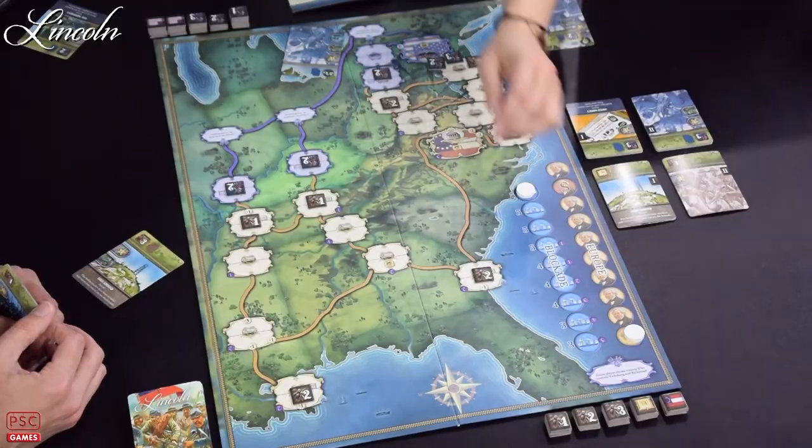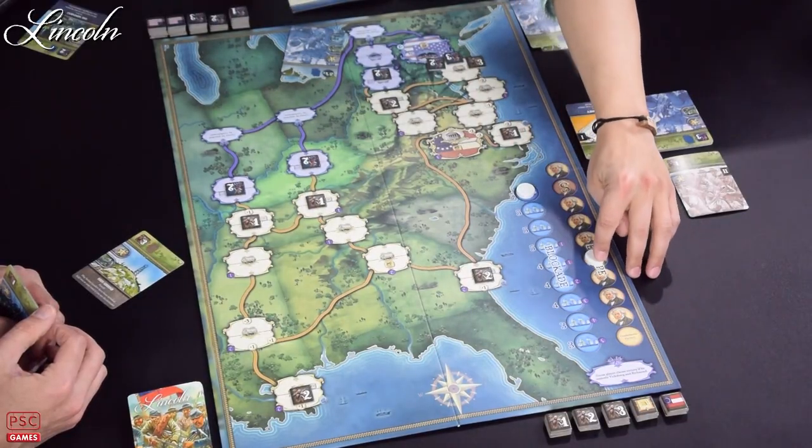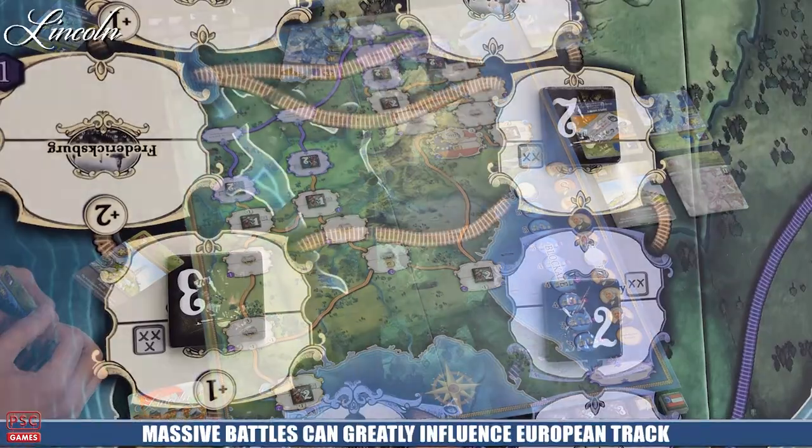There's a benefit for winning in those locations. The other huge benefit is that the loser has to move the European track the number of counters they lost in the opposing player's direction. So if I made them lose four counters, I would move the track one, two, three, four spaces in my direction — which can be huge.